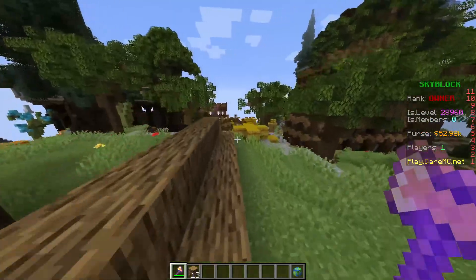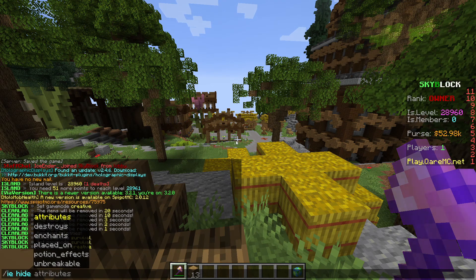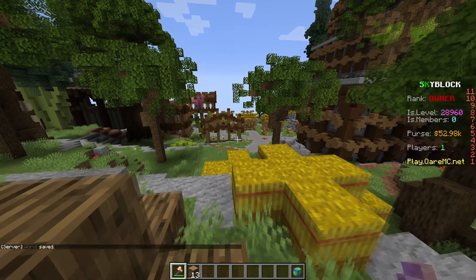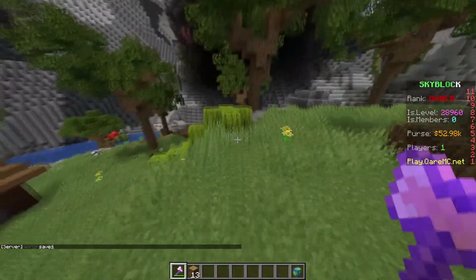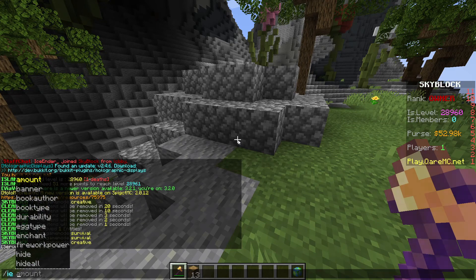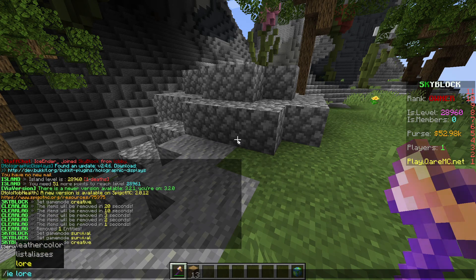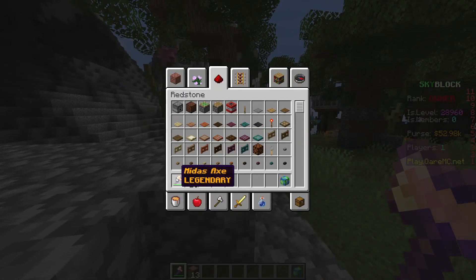You can do the same thing but for attributes — '/ie hide attributes'. Now everything is gone, so it's basically a Midas Axe with nothing showing. You can also do '/ie lore', which means the description basically. Let's make this say 'Legendary'. Now the lore will say Legendary, just like that.